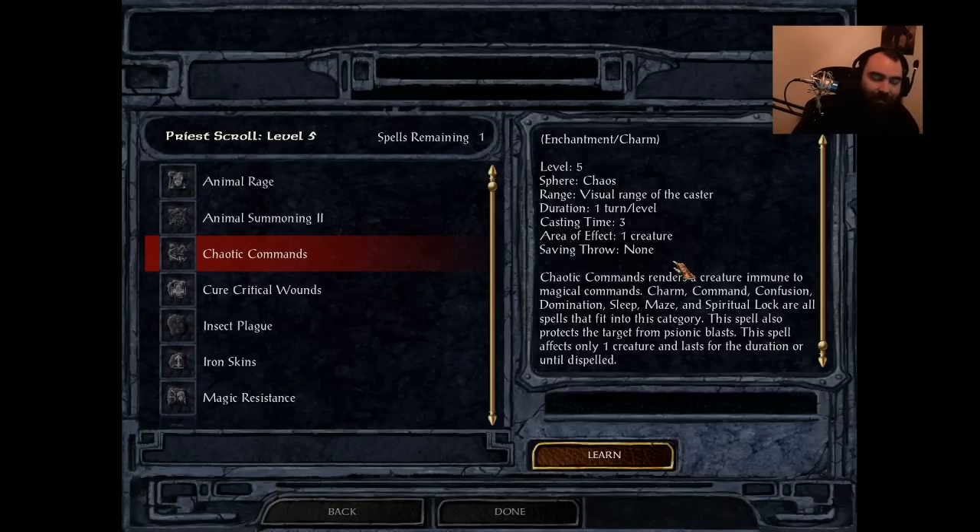This will not prevent your brains from getting slurped out by Mind Flayers — Chaotic Commands does not make you immune to the Int Drain. So if you have low AC, you're still going to get slurped quickly. However, you're not going to get held, you're not going to get hit by Sonic Blast, you will not take damage from Detonation — a really nasty magical damage ability that Mind Flayers have with SCS — and you will also be immune to Maze, which is really useful late TOB. A lot of enemies will start to cast Maze. Charm, Command, Confusion, Domination — it's an amazing spell. And it lasts for one turn per level, which is one minute per level of the caster.